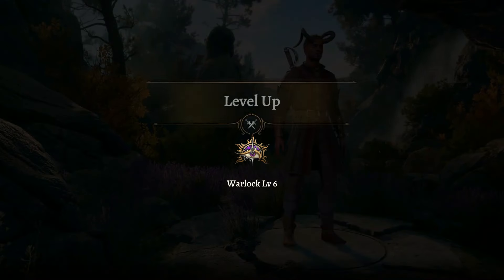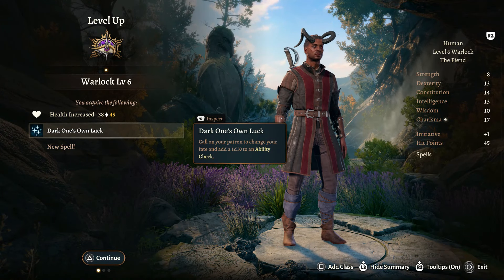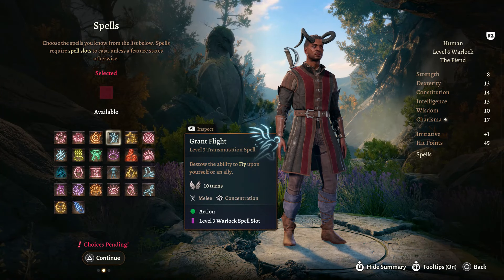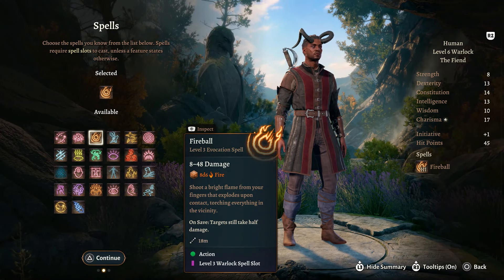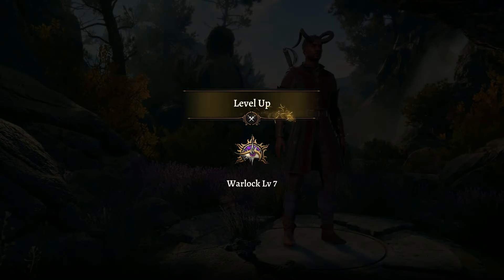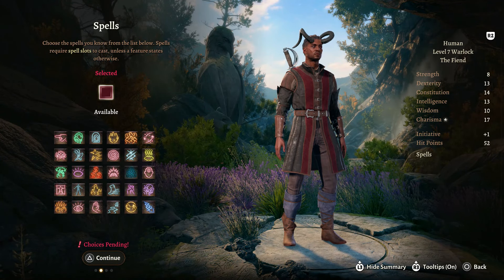Moving on to level 6, we get more health as well as Dark One's Own Luck. This is really amazing - we can call upon our patron to change our fate and add a 1d10 to some sort of ability roll, and it recharges every short rest. For the new spell, let's take Fireball - it does a lot of damage to enemies in a group, so big damage is always a good thing.